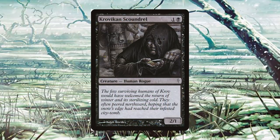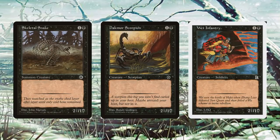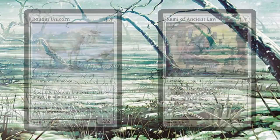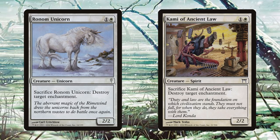One functional reprint was Crovikin Scoundrel, which played the same as several Portal block cards including Skeletal Snake from the original Portal set, Dachmor Scorpion from Portal Second Age, and Wei Infantry from Portal Three Kingdoms. The other functional reprint was Ronum Unicorn, which played the same as Kami of Ancient Law from the expansion Champions of Kamigawa.